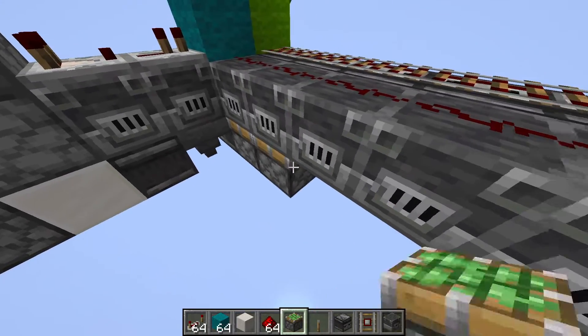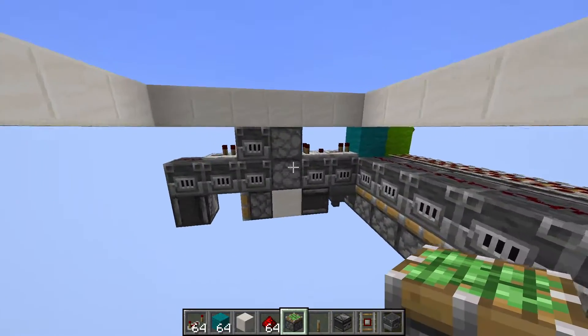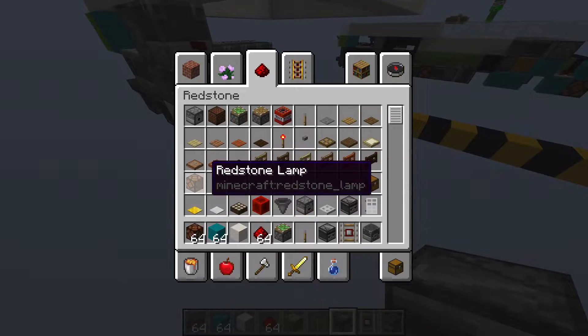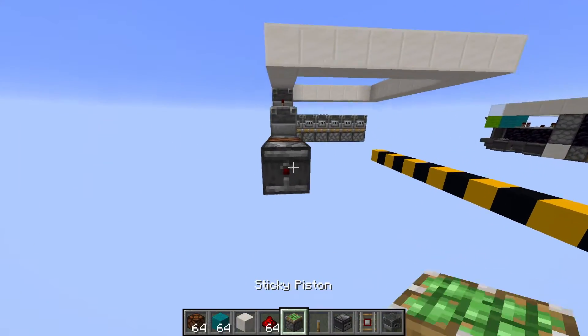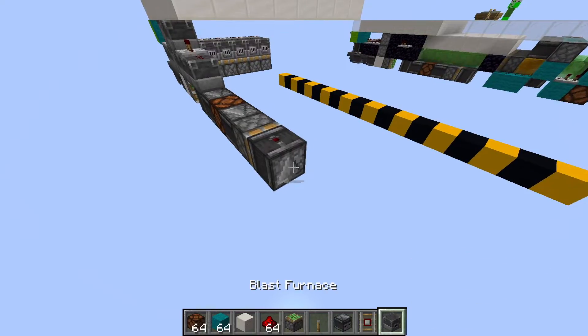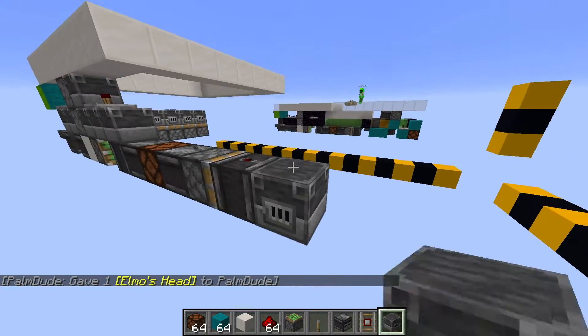We're going to have pistons facing upwards like that. Now we can move on. We're going to have an observer coming out of that, into a lamp. Another observer into a piston. That's going to be like this. We're going to need a removable block like this.